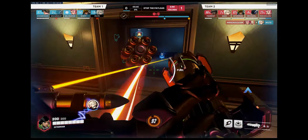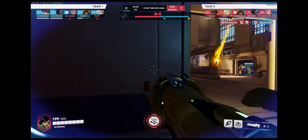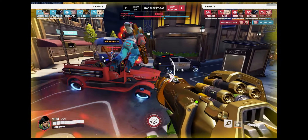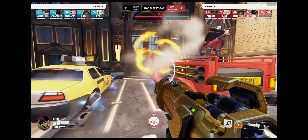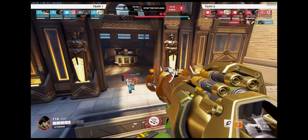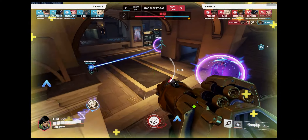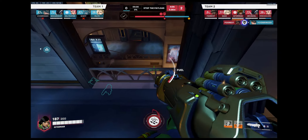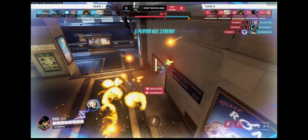Usually at Midtown on the first point, the enemy defenders like to come out through that doorway on the left. You can see the Ashe and Pharah are going to try to do that right now. So if you're Pharah or Junkrat or whatever, make sure you keep firing into that corridor because they usually go through there. We get the point without much problems.